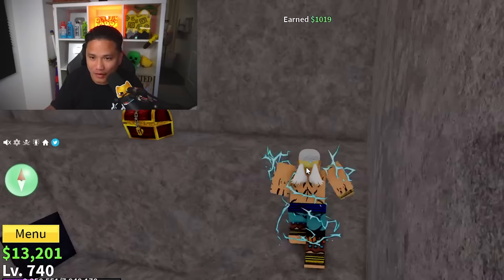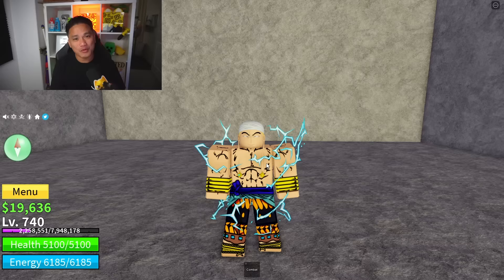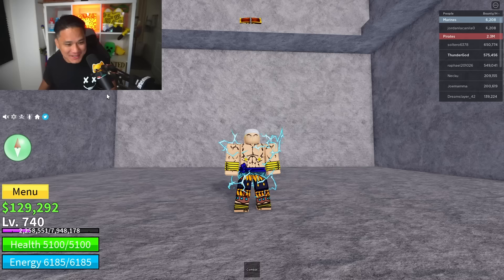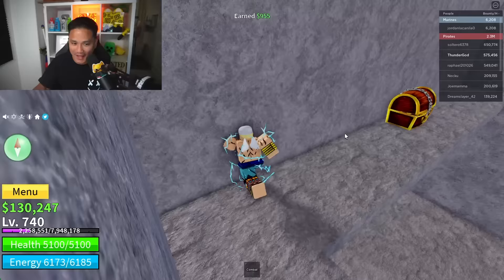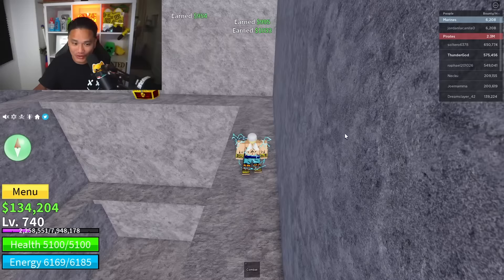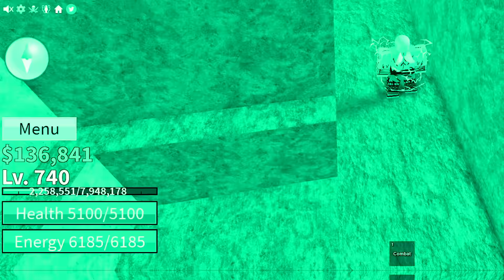Hopefully we get a rumble on the first try. When I snap my finger we're gonna have 135k belly. It's not enough - we need 6k more. Hopefully we get it from this chest. And 130, 31, 32, 33... we're gonna have enough to buy a fruit! 34, 35 - and we got 136k.